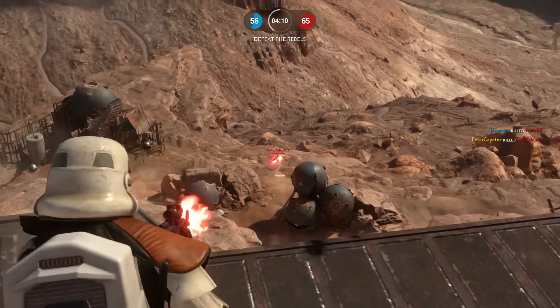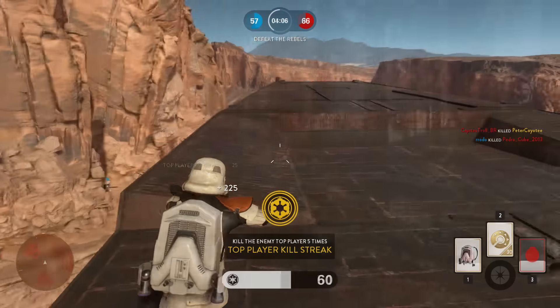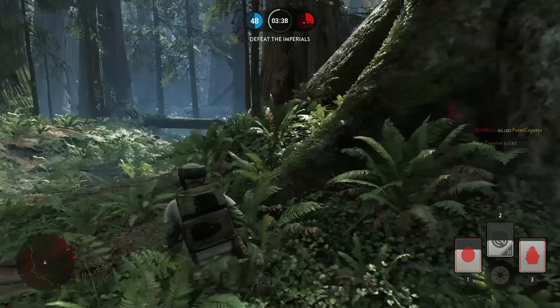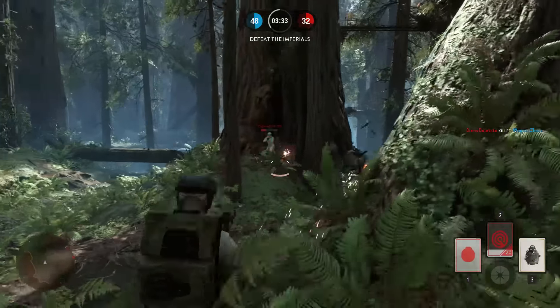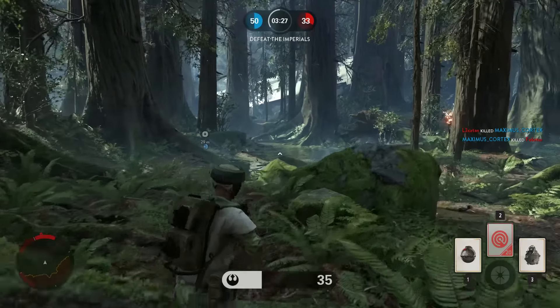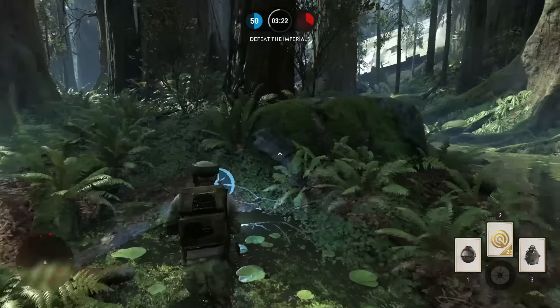Your star card being the explosive shot — you can demolish a large pack of enemies like putting a frog in a blender. On planets like Endor I'd much rather have a double grenade setup: thermal detonator and impact grenade, with my star card being the scan pulse. Those combinations are for the blast game mode, and your card set should change for every game mode depending on what you're doing — especially those involving vehicles and heroes, which changes everything.